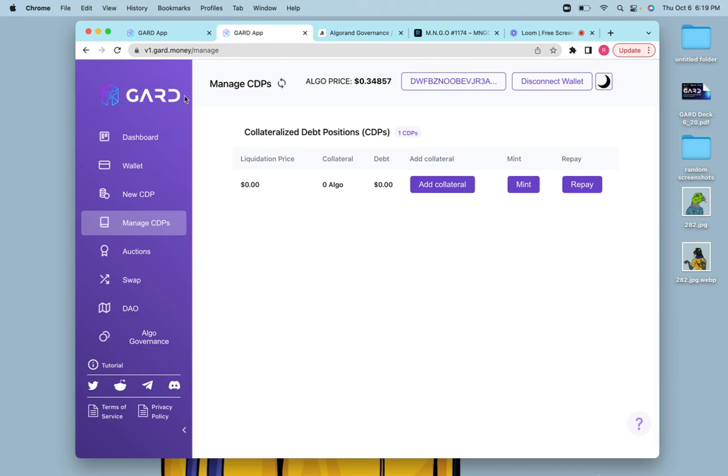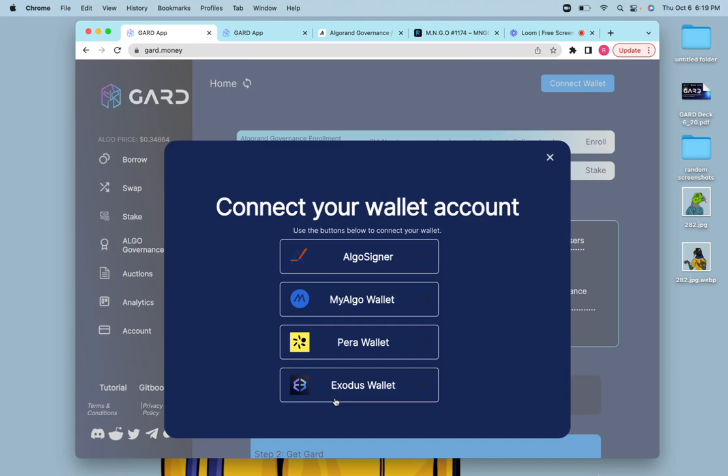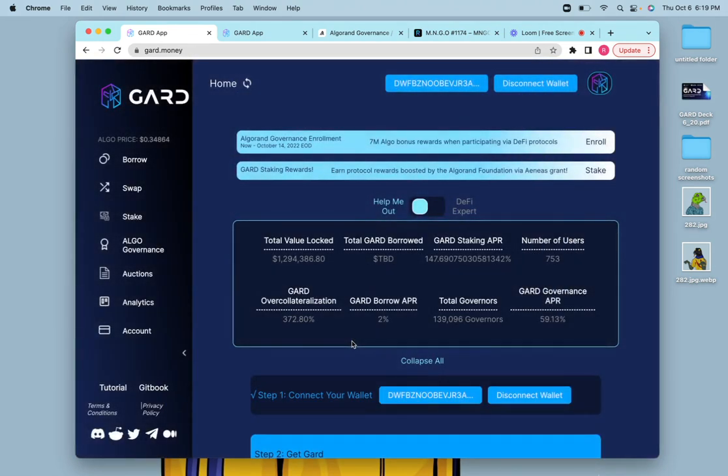We won't be discontinuing service for V1 anytime soon, but it's important to note that governance won't work on V1 anymore. You can't mint more Guard on V1, and eventually, with ample warning, we will discontinue service for V1. So close out your CDP using the repay button, and once you have your algos back, you can migrate over to V2. Connect your wallet, read the terms of service, connect the account you'd like to use, and go ahead.